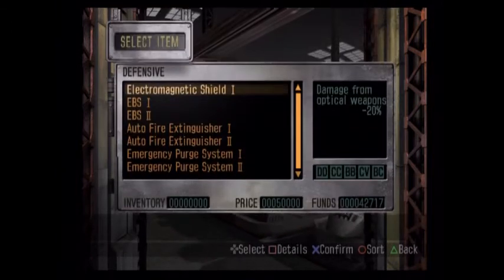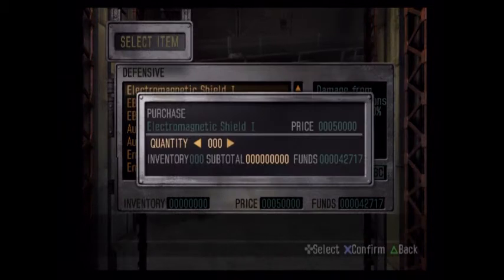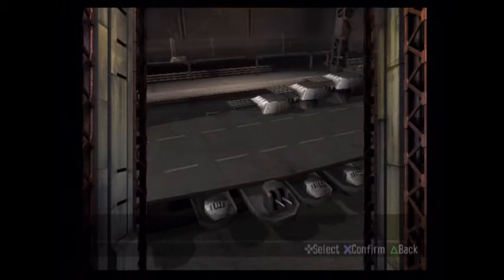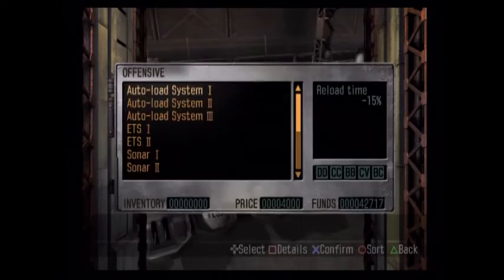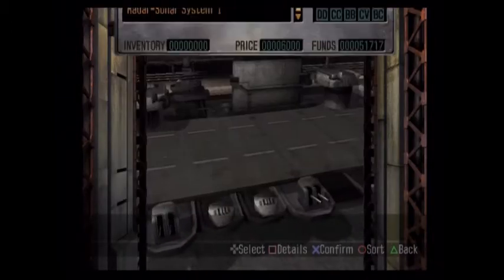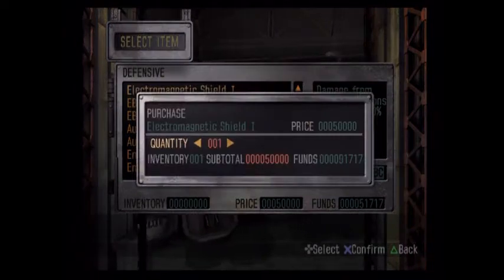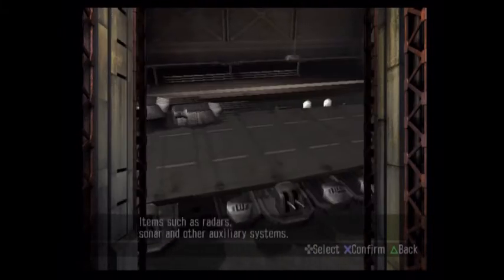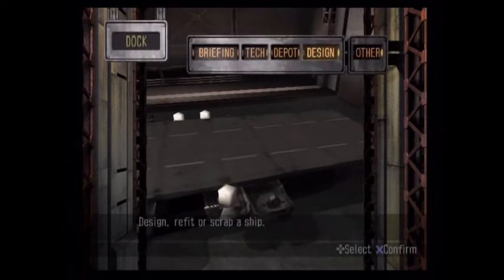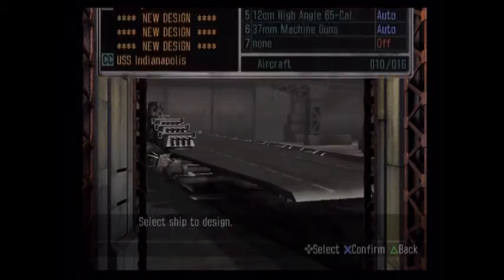Damage from optical weapons: minus 20% is not much, and I can't even afford it. Do I have anything to sell? The old firing delays that I just took off the ships — yeah, here we go. Just barely. 20% is not as much as I was hoping for, but every little bit counts. Let's go outfit our battleship with that. He didn't even tell me, like, hey, you should probably bring a certain kind of ship.